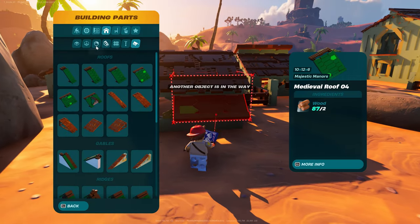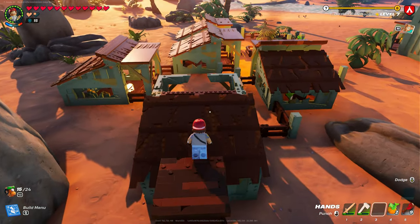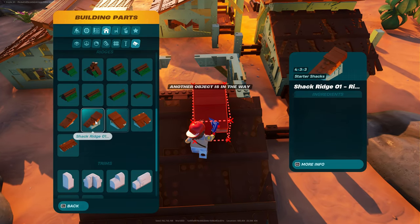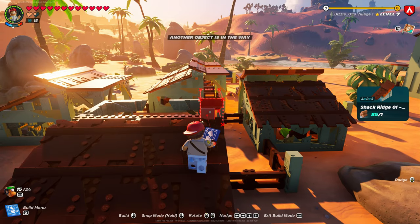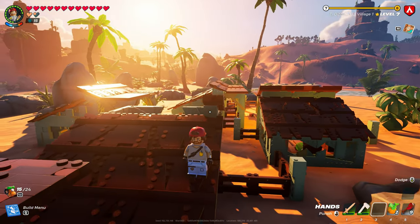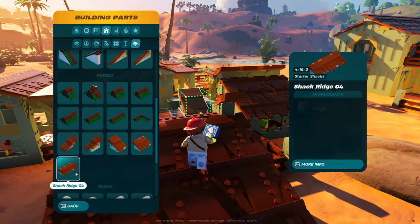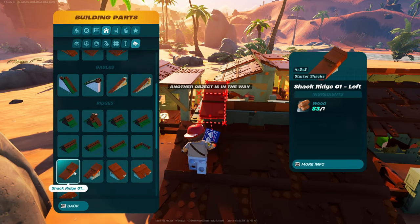I'm going to grab some stairs — I am in survival. Going back into the roof, you're going to grab one of the gables. Actually, the ridge — shack ridge. You see how it's got the roof part right there? You want it to line up with that. Then you can go back with shack ridge number four; it should go almost all the way across. Then finish with the other shack ridge.